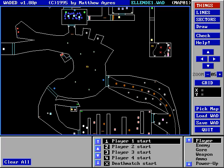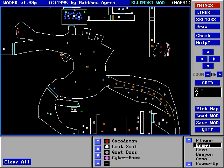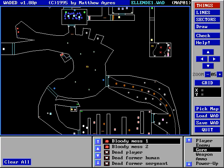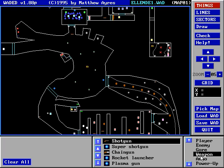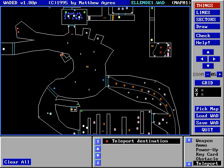Starting positions, and we have the imps, demons, specters, and everything — you can select where to put them. You can put stuff around for the ambience: weapons, ammo, power-ups, everything you can put in there.